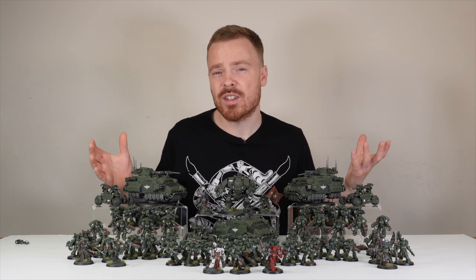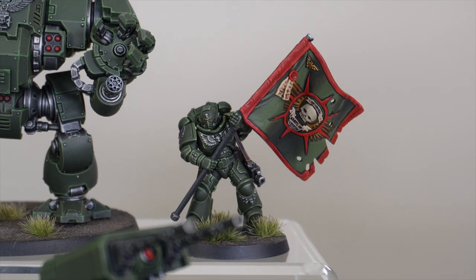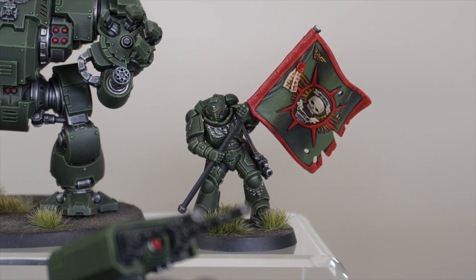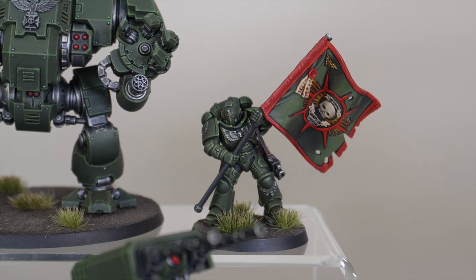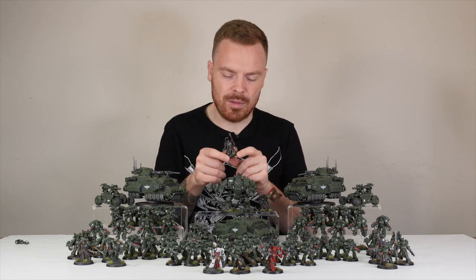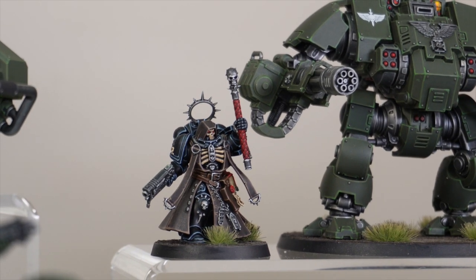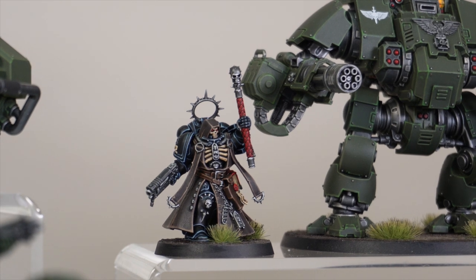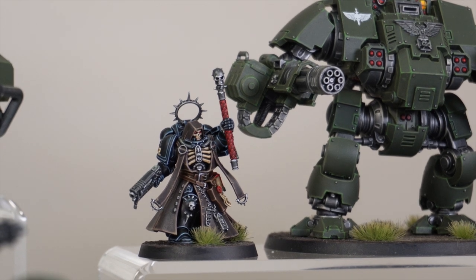This force has got a converted Primaris Ancient or banner bearer, and our client requested having a Cadian flag used on this project just so it ties that Krieg kind of lineage quite well. He's wielding this flag double-handed, which is really cool - painted in those colors to match the rest of the army with that red and green complementary split, which is just lovely. One of the most iconic visages from 40k is a Chaplain, and what force would not be complete without a Primaris Chaplain to make sure all the brothers are doing what they're supposed to be doing - a really stunning Chaplain.